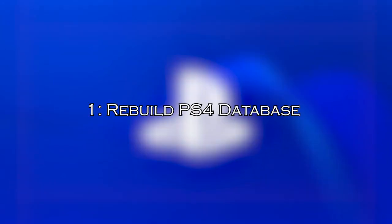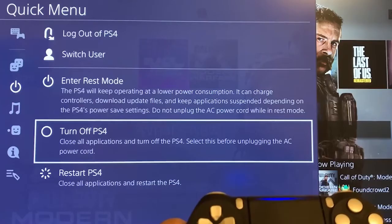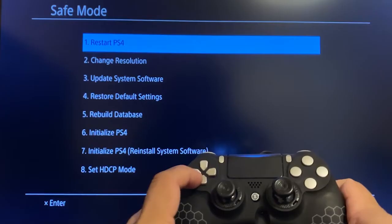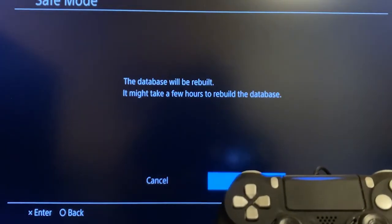Solution one: Rebuild PS4 Database. Rebuilding the database allows the PS4 to scan corrupted files and creates a new database of all content. First, boot your PS4 in safe mode — turn off your PS4, then hold the power button until you hear two beeps. Once in safe mode, connect your PS4 controller to the console via USB cable, select 'Rebuild Database,' and wait for the process to complete. This may take several hours.